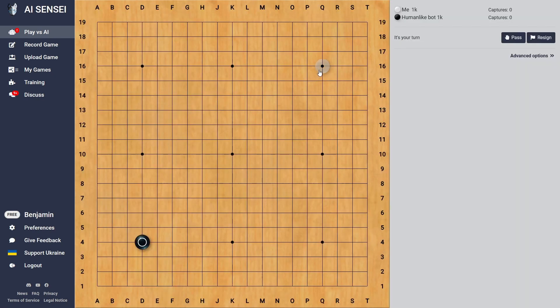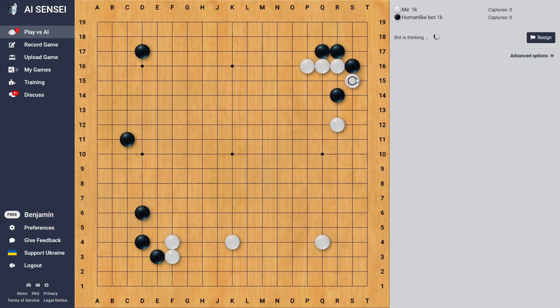We are white this time. Let's just play some normal opening — or as you see, choose the Chinese opening. But really, its openings vary a lot, so it won't play the same in your game. As you see, it doesn't do the typical AI 3-3 invasions that much. It really just tries to imitate what it learned from human games. And we can just have a normal fun game.